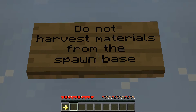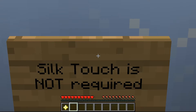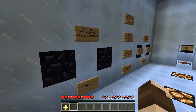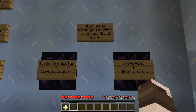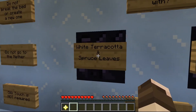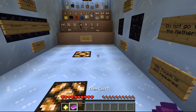There are some rules: do not harvest materials from the spawn base, do not break or create a new bed, do not go to the nether, and silk touch is not required - so for the podzol we do not need silk touch. For material choices: white terracotta and spruce leaves, or white wool and birch leaves? I don't like wool normally, so we'll go for the terracotta. And here we get the item list in book form, which is very nice.